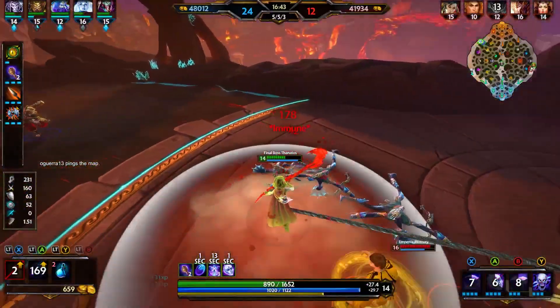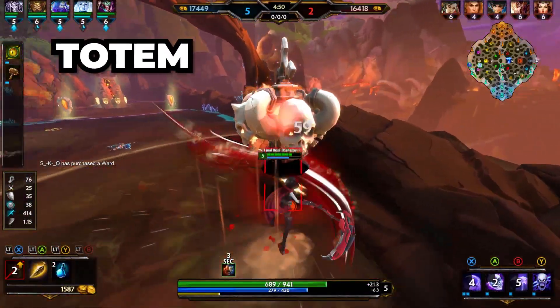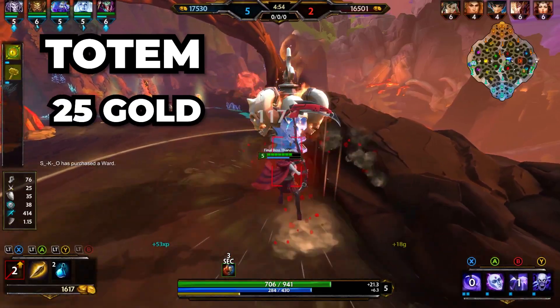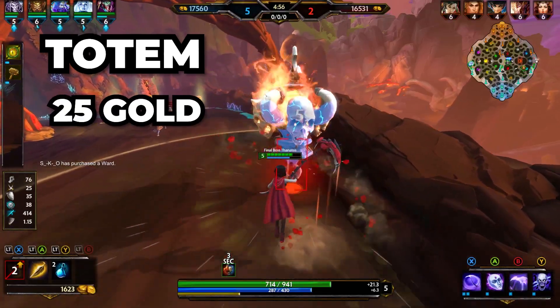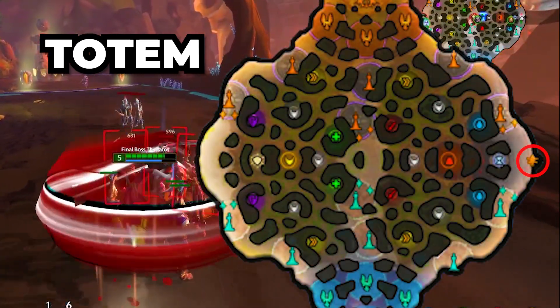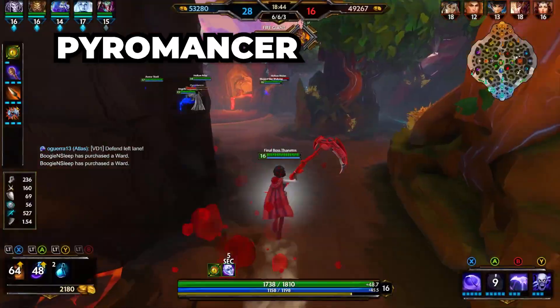Now on to the special elements on the map. In the solo lane, you have a thing called the totem, which the two solo players fight over. Whoever kills it grants 25 gold for all teammates. It also buffs your towers, and if you are in the tower, you gain increased movement speed and mana per second until the totem respawns.